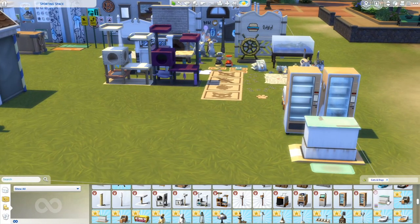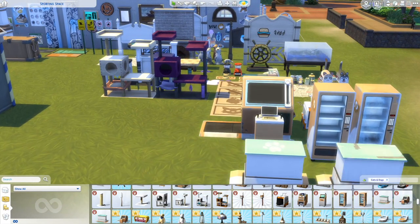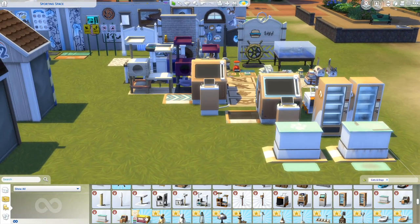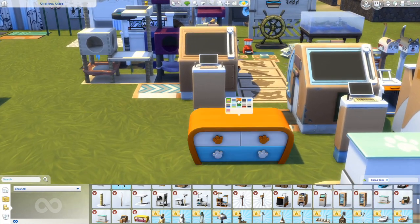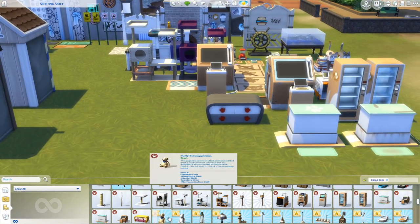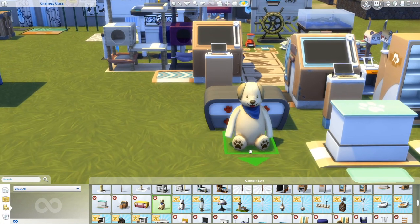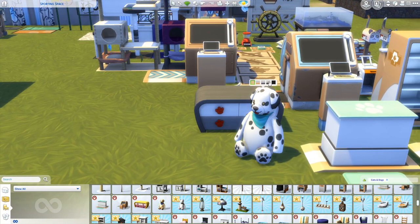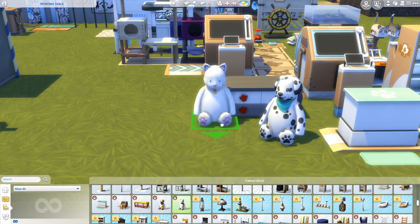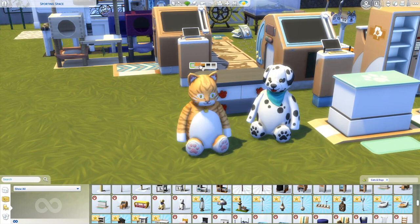Here's the exam table — this is like the old crappy one and here is the new good one. We also got the surgery machine — the old one and the good one. We've got a new dresser which matches the nightstand and the bed on the other side of this lot in the same color swatches. We've got some new plushies — so we've got Roughy Snuggle Kins! Oh no, love the scarf! A Dalmatian one, and here's the cat one called Big Puds. Oh look at it — no way, oh my god, so cute!